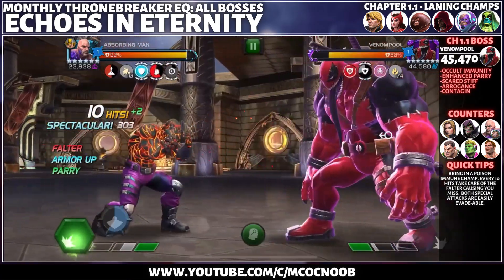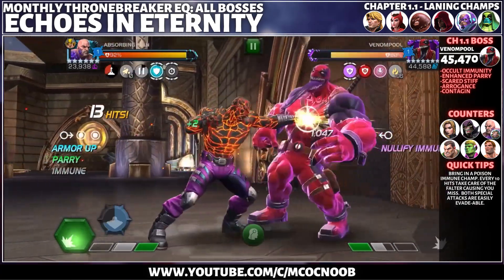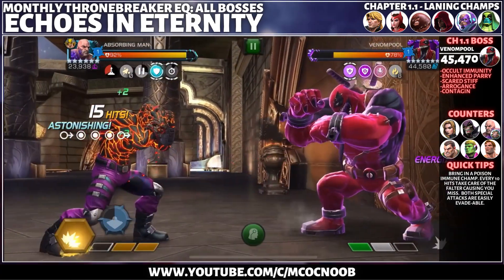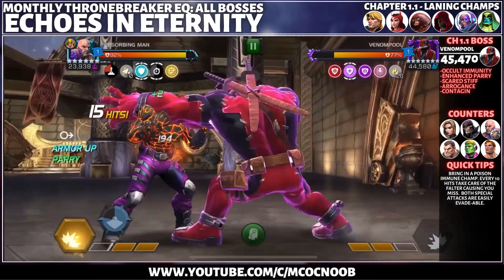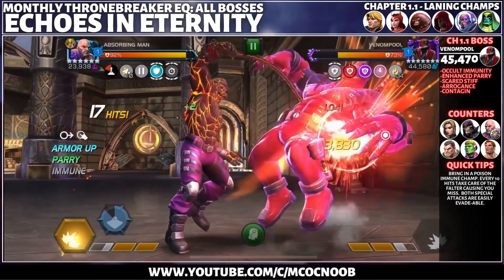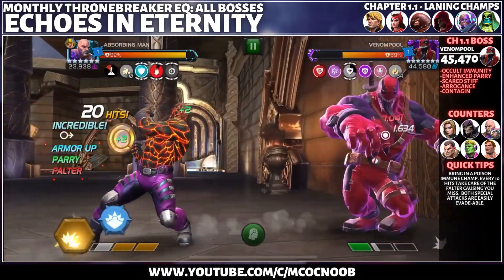Venompool has Occult Immunity, which provides immunity to nullify, stagger, and fade seal. Knocking down Venompool with a heavy attack will disable the node for 15 seconds. On a successful parry, you will get plus 1000% armor rating as an attacker for 15 seconds with the Enhanced Parry node.